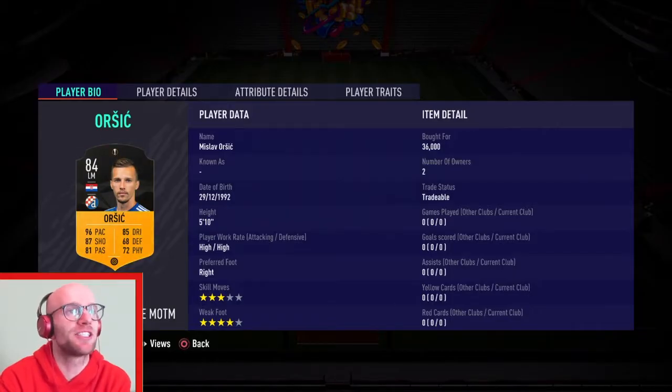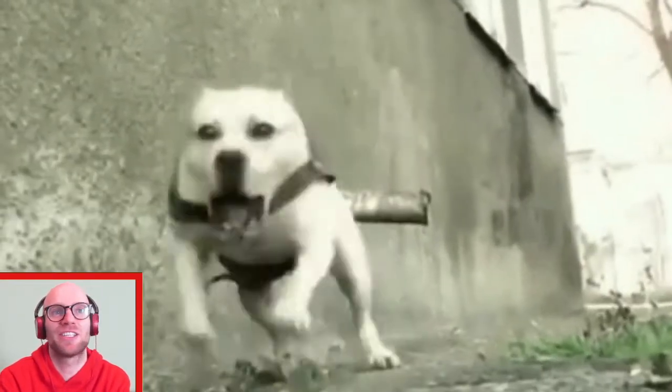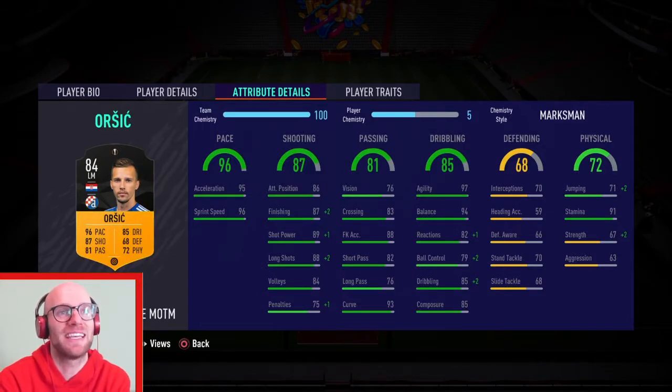First things first — Mislav Orsic. 5'10, high/high work rate, right-footed striker. Three-star skill moves, which is not really good, and four-star weak foot. Taking a look at the pace, we see phenomenal pace with 96 overall pace, 95 acceleration and 96 sprint speed. His agility and balance is also phenomenal with 97 agility and 94 balance — so this guy will be very fast in game.